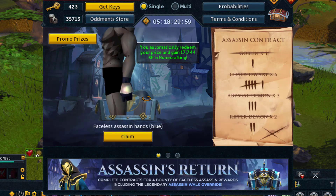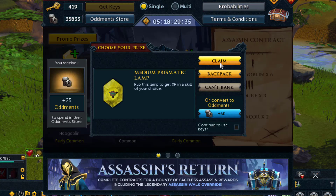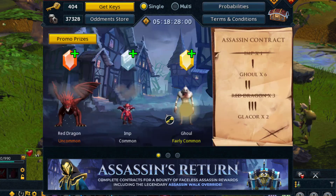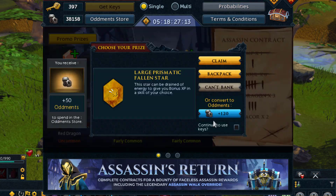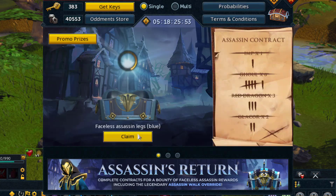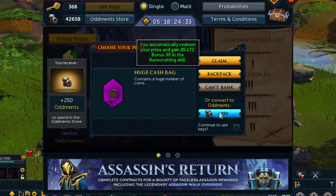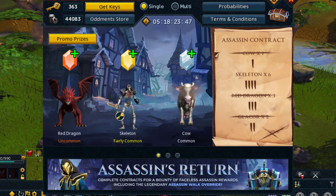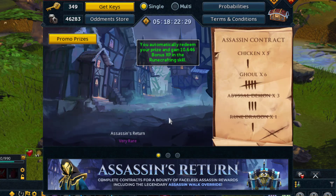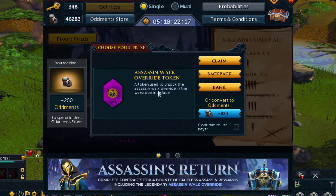Here I got one of the cosmetics. If you're not really into those, I would just suggest going for the rarest prize because that will give you the best return, and I don't think it affects the probability of the assassin. On my 101st key, the assassin returned, which guarantees the assassin walk override token worth one to two billion.